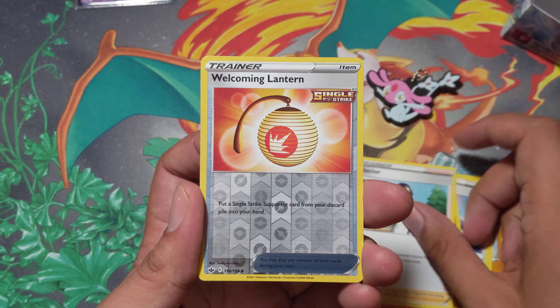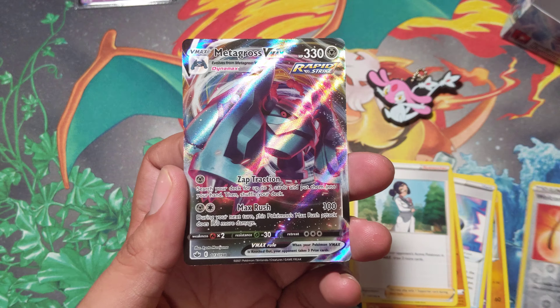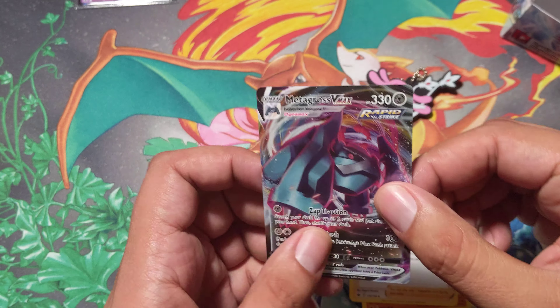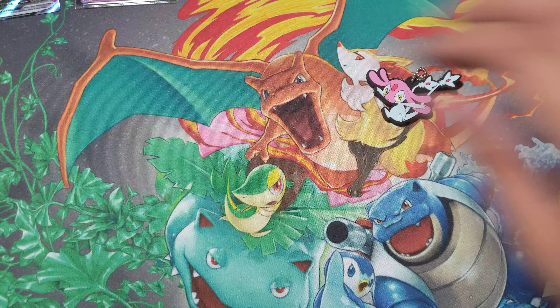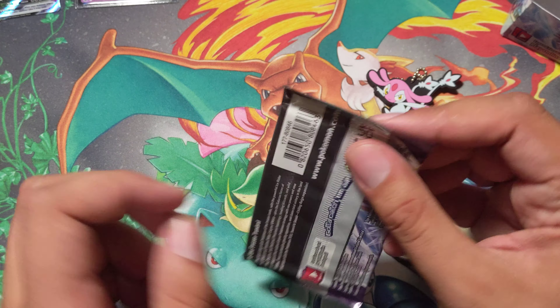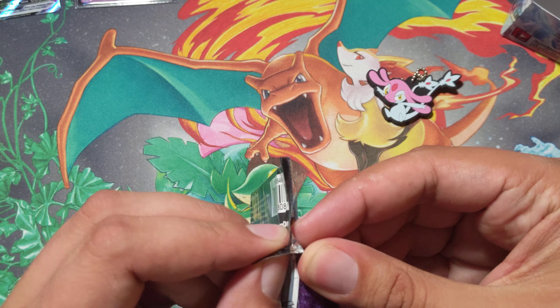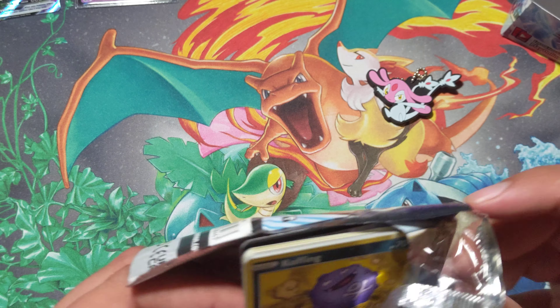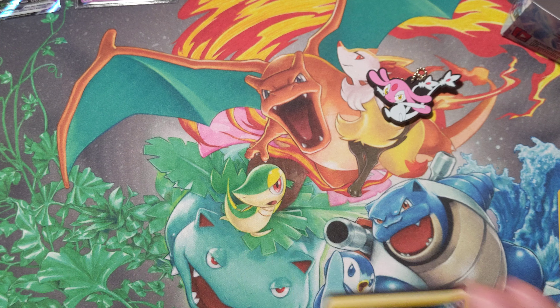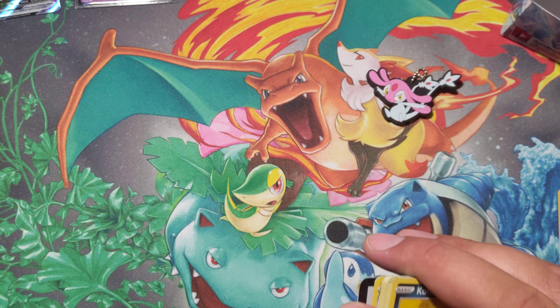Alright — Rugged Helmet, Crabominable in the Sunset Doctor, Welcoming Lancer. Oh, Metagross VMAX! How are you doing? It's my first VMAX technically, because the Rainbow Rare is Rainbow Rare. No alt arts yet, but — holy cow — Rainbow Rare Metagross V! That was the first pack. That was some first pack magic.